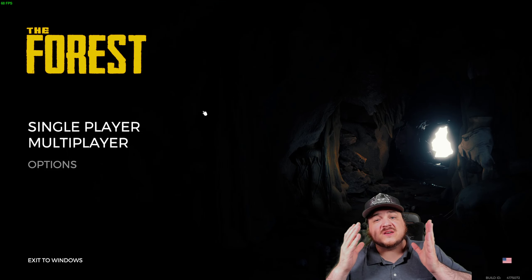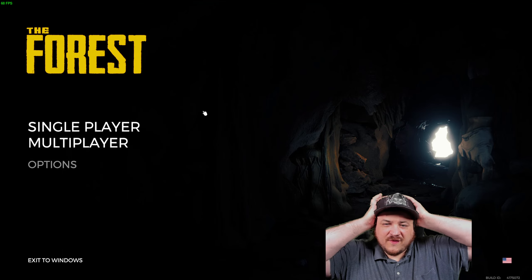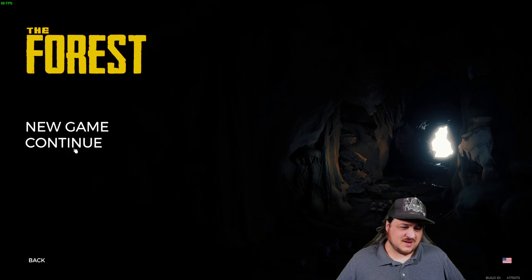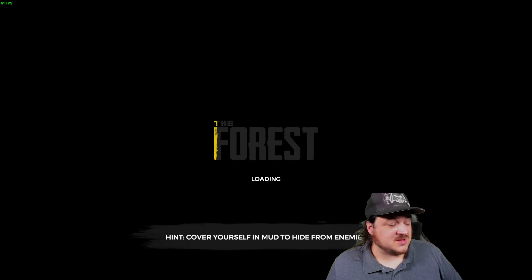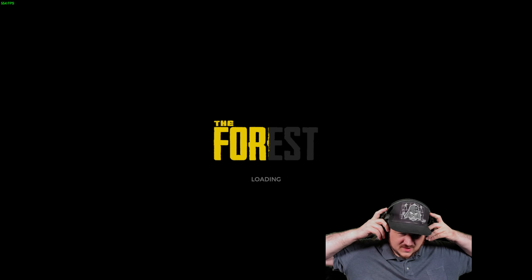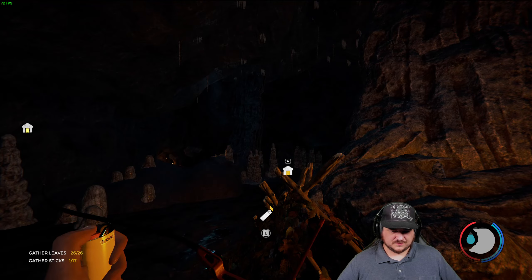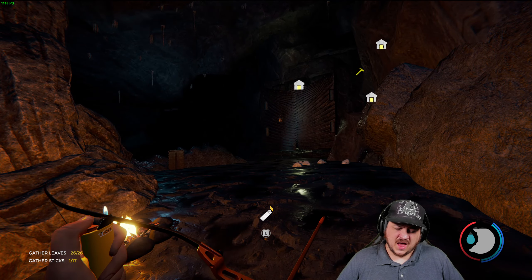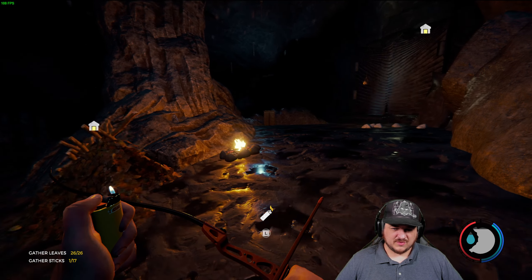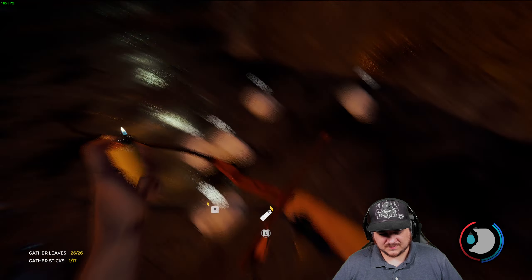Hey there everyone, I am Fecker, this is the forest. We found a button underground — it's like an episode of Lost. We're going to push the button, or more aptly weigh it down with rocks, and then probably die when it opens up and lets out whatever's on the other side. We've killed everything between the surface and here, so only one thing left to do: open the door.